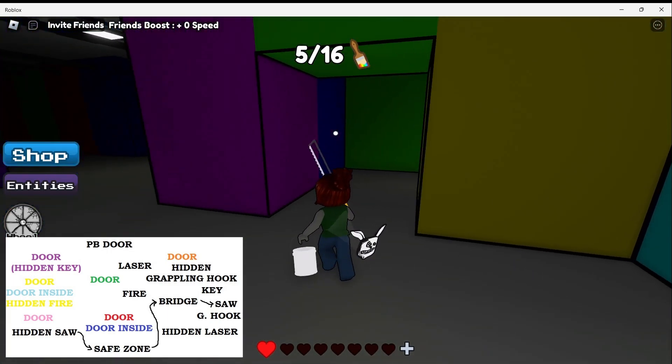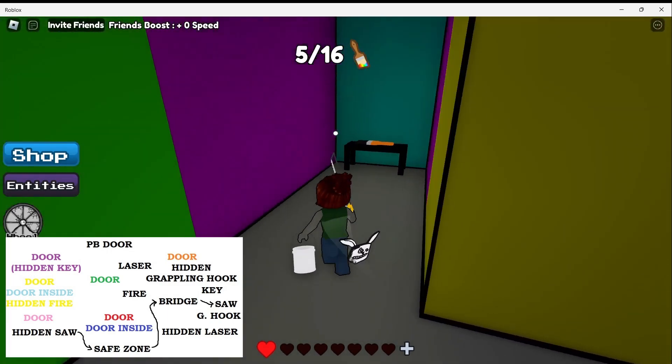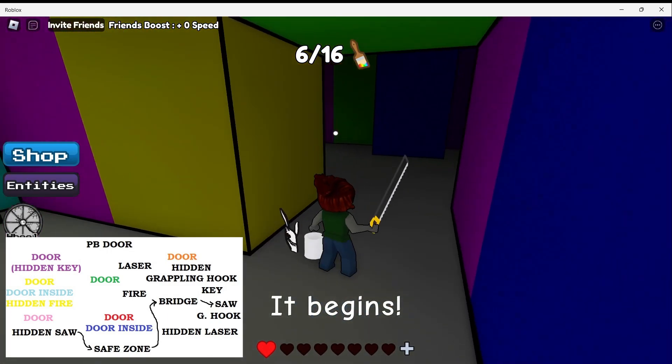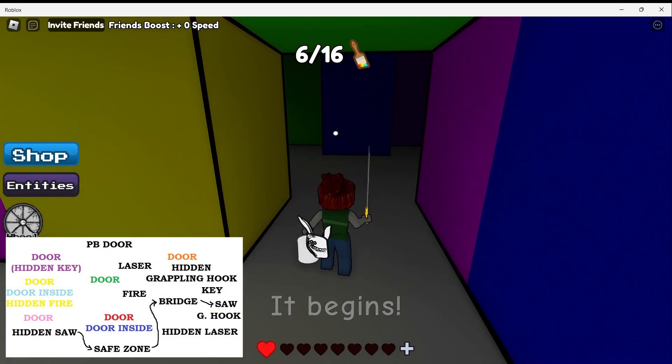Right here there is an opening. Let's walk in and get another paintbrush. Perfect. Once we leave this area, we will go to the right.